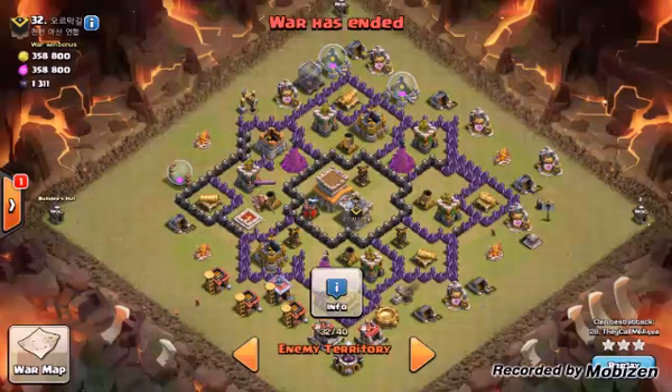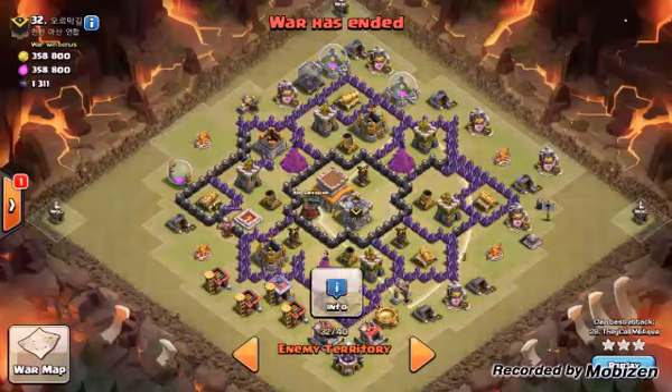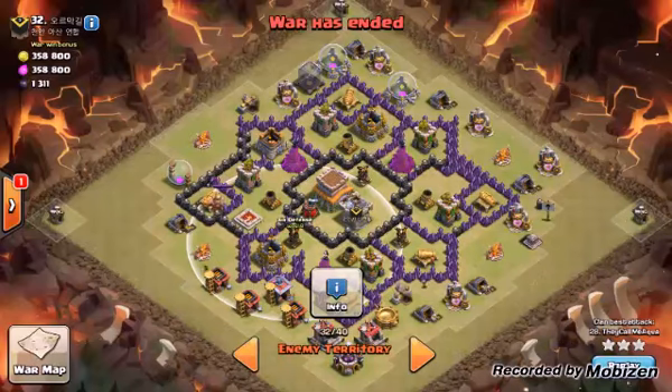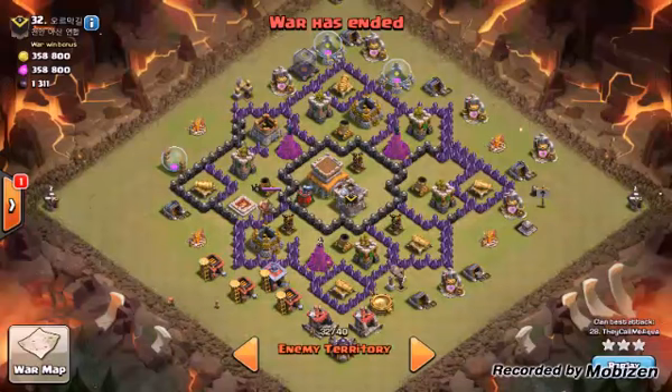So far: identify your pathing, do your CC lure, CC anchor, and CC kill. Next is hog deployment. It's already predetermined — the archer tower and cannon are taken out so I'm going to the mortar, then the air sweeper, then the air defense, and so on. On bases without double giant bomb spots — or even single giant bomb spots — you might want to send a test hog to your first defense before sending your whole group. I just tap once to make sure there's not a giant bomb, because if one hits all your hogs at once it panics your heal timing and can wreck the raid.